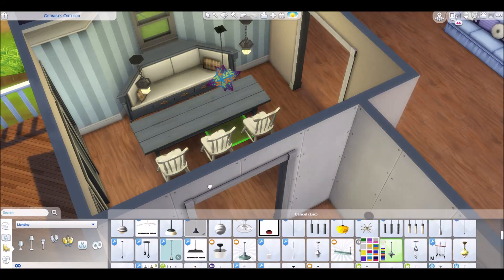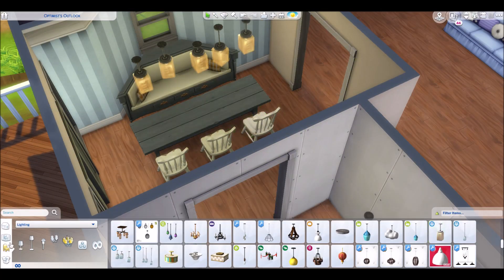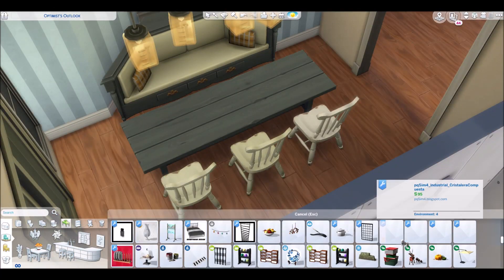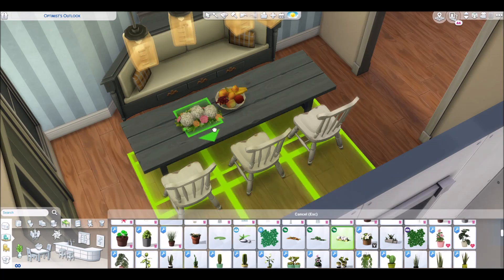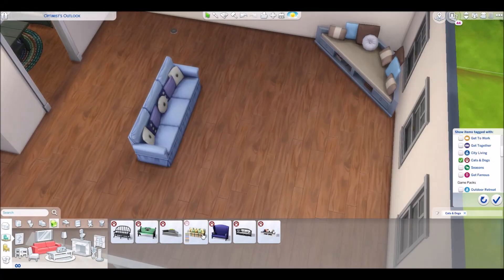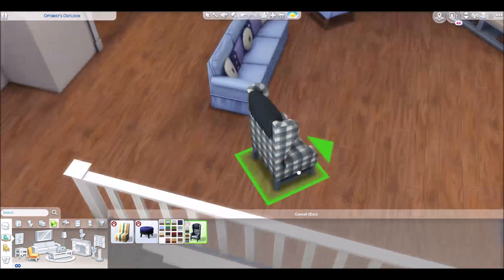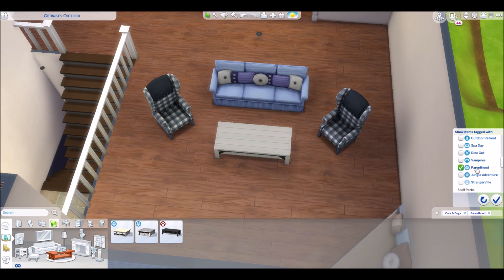I used a lot of the furniture and stuff from the Parenthood pack, the Cats and Dogs pack, and a bit of Seasons. So it kind of has like a coastal cottage vibe to it. I was just really liking all the light blue, and I just pictured this very much as a family home, so I thought it was fitting.